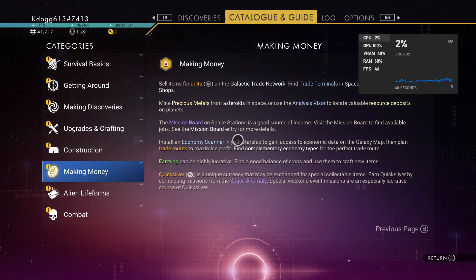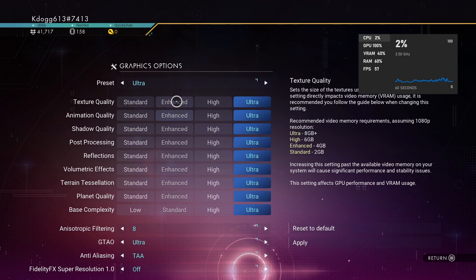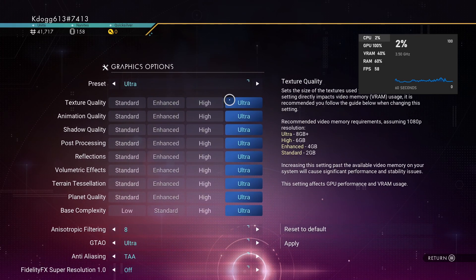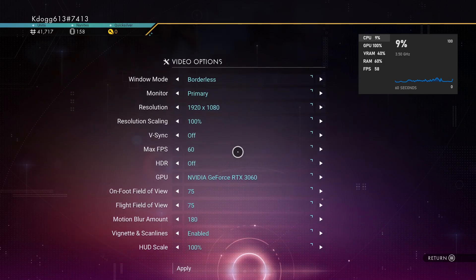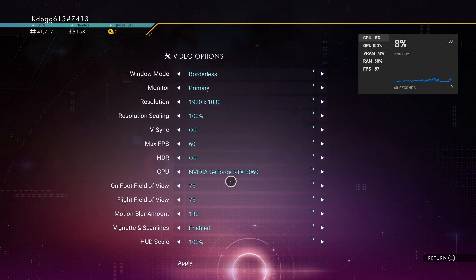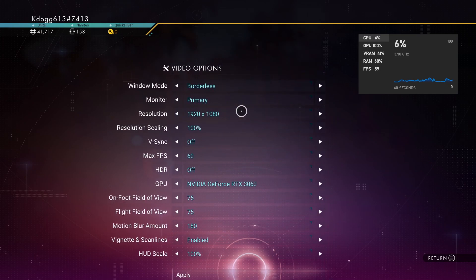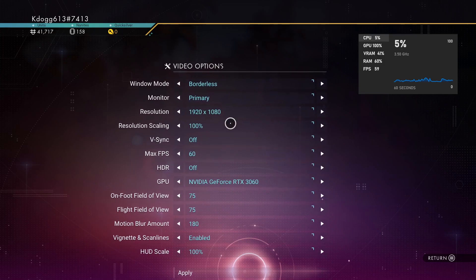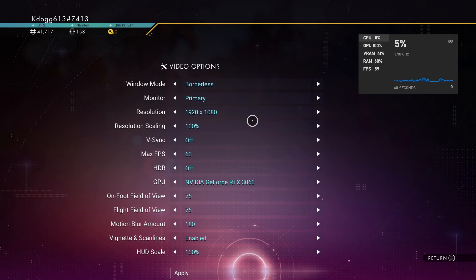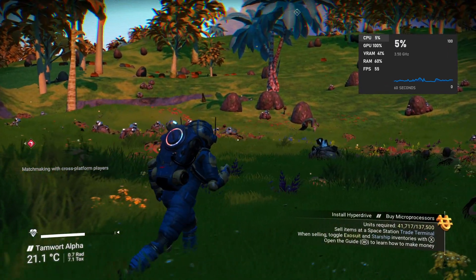Now I'll show you my settings. Under graphic options you can see I've got everything set to ultra. For video options you can see I have a GeForce RTX 3060, and I like to run at 1080p — 1920 by 1080 — because it's a little bit less taxing on my GPU.